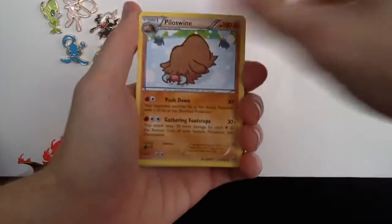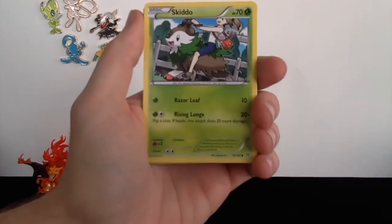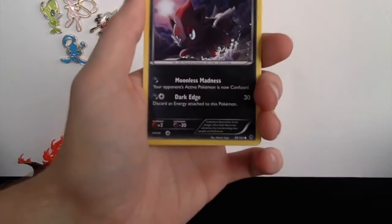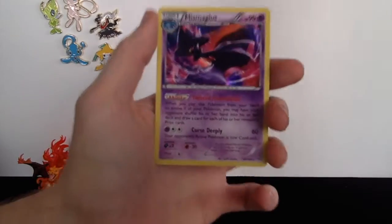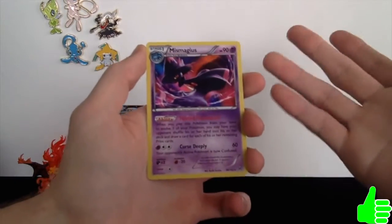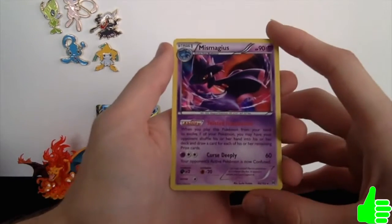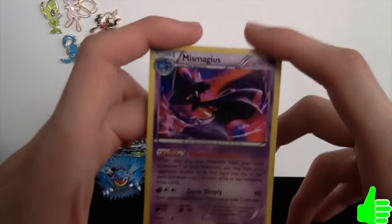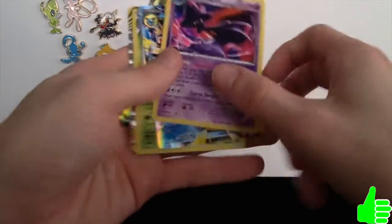Last pack! We got a BREAK Sigilyph, a Piloswine, a Houndoom Spirit Link — to go with that awesome Mega Houndoom EX — a Staryuu, a Skiddo, a Bronzor, a Meowth, a Zorua, the last reverse holo is a Hippopotas, and the final card of this entire booster box is a holographic Mismagius! It seems like every single video I end on something from the last pack or two — a holographic Mismagius is awesome, and it wasn't a dud.